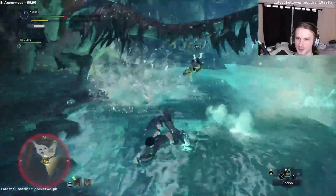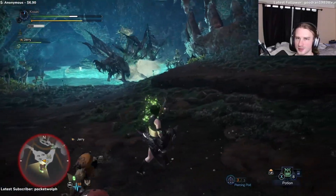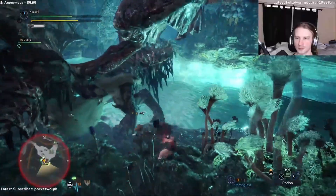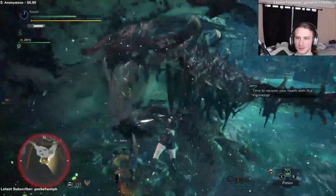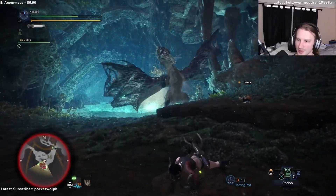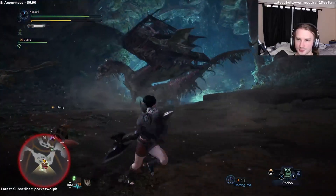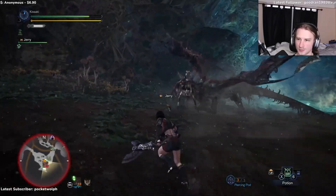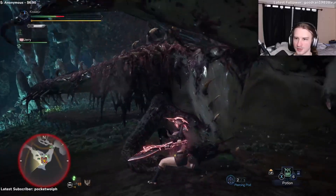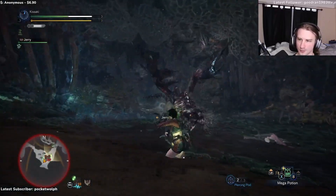I don't know if I can get another one off — let's find out. If I die here I deserve it. I didn't die but it did knock me off. I think I might have gotten the tenderize still though. I did, yeah — that's good. There's a ledge right here we can use for a mount. That does do damage as he's moving but it doesn't kill me, so you can still use that as an opening to do damage to him. That's good at least.